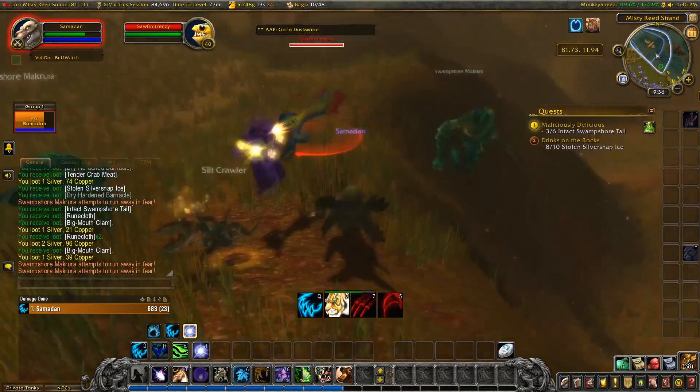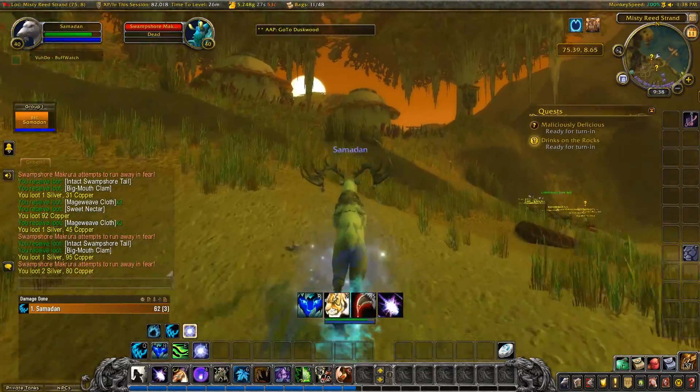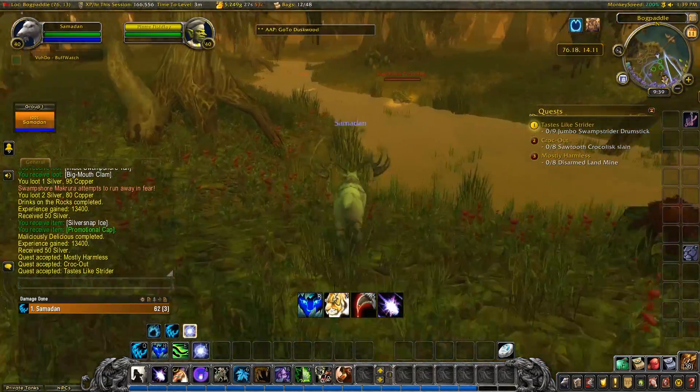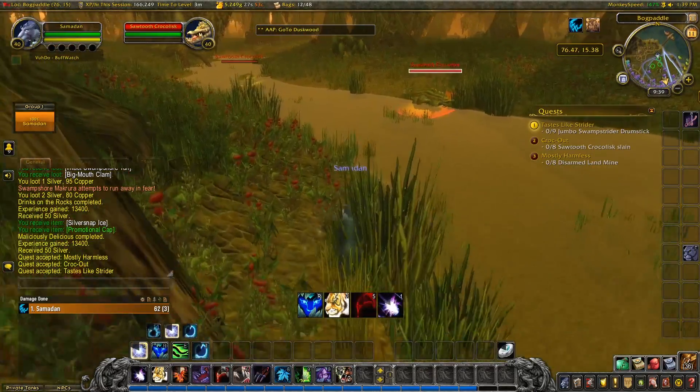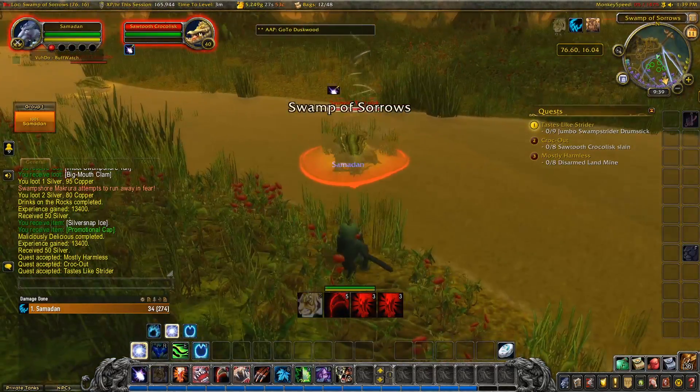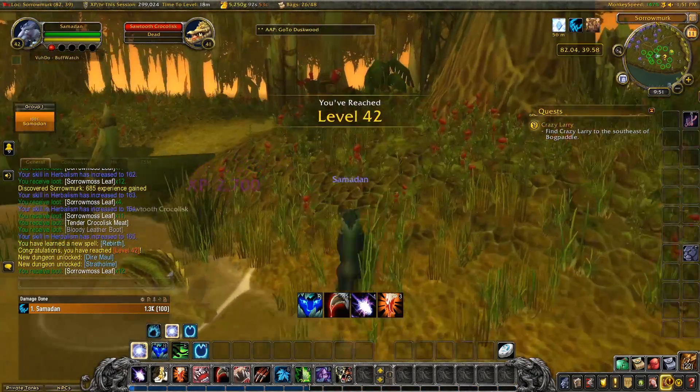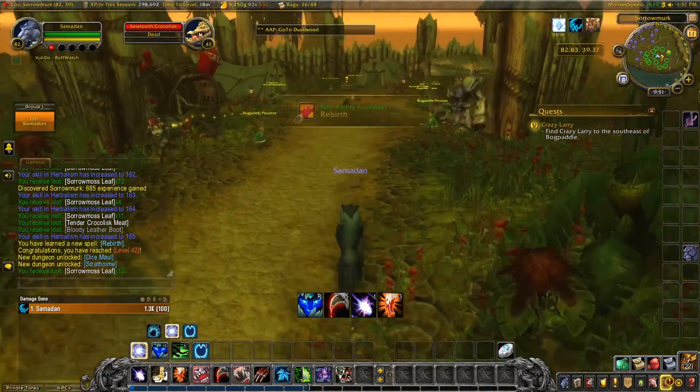Underwater travel form is so easy and convenient. We're done here and on to the next section. Looks like we're heading into the swamp a bit more for some wildlife. There are quite a few herbs around here too, so I can maximise my time. All pretty straightforward. And ding 42. Brilliant, this is going well.